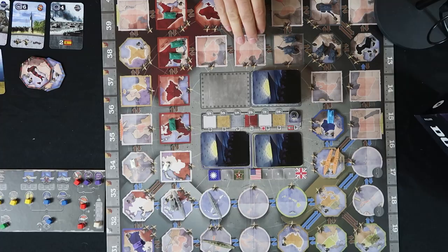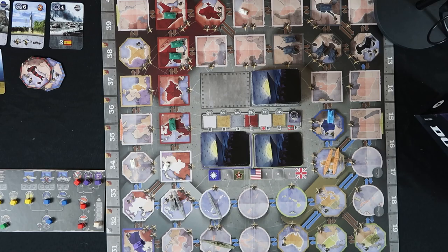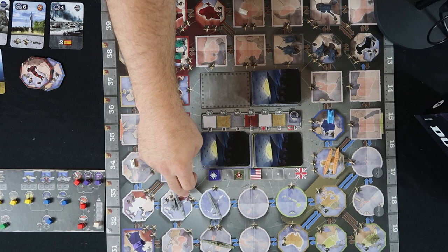It is 1939 and Germany has annexed both Czechoslovakia and Austria. Their armies prepare to invade both Poland and the lowlands to the west. France and Great Britain stand as the only line of defense against the Nazi invasion. To the east, the Soviet armies amass as they prepare to also invade Poland. In the Pacific, the Japanese are at war with China as they expand their nation across the islands.